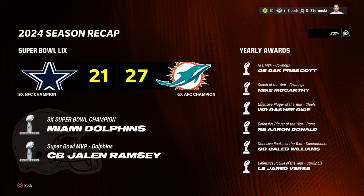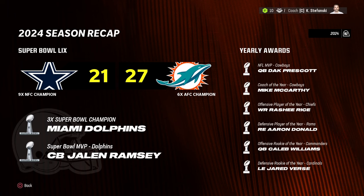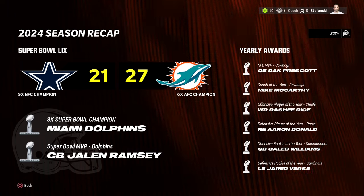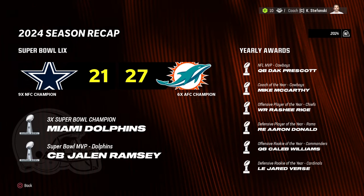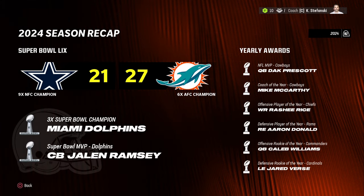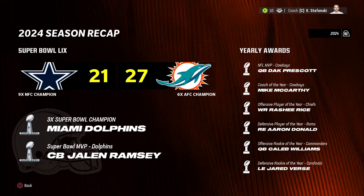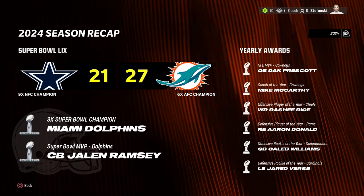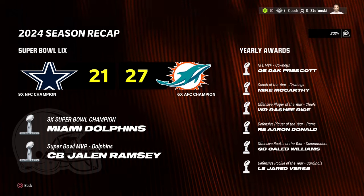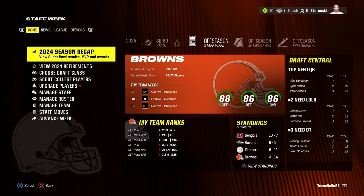The Miami Dolphins beat the Dallas Cowboys in the Super Bowl 27 to 21. Jalen Ramsey won Super Bowl MVP. Dak Prescott won regular season MVP with the Cowboys, Mike McCarthy won Coach of the Year, Rasheed Rice won offensive player of the year with the Chiefs, Aaron Donald won defensive player of the year with the Rams, Caleb Williams won offensive rookie of the year with the Commanders, and Jared Verse won defensive rookie of the year with the Cardinals. Note that other teams' rosters aren't fully updated, which is necessary to keep the realistic draft class in the correct order.